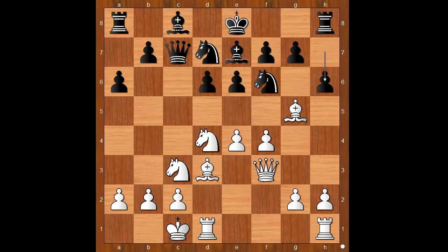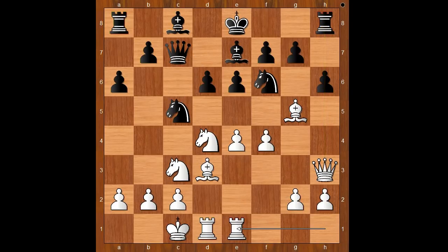Queen to c7, white to move. g4 and bishop to d3 are the most played moves. Planins played bishop to d3. h6, asking a question — should the bishop go to h4 or take the knight? Planins played queen to h3, pinning the pawn. Knight to c5. Rook from h to e1, and the white army is fully mobilized.